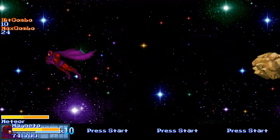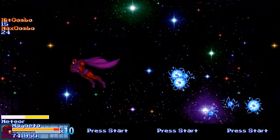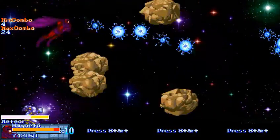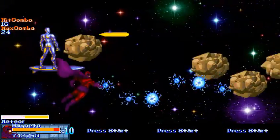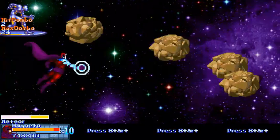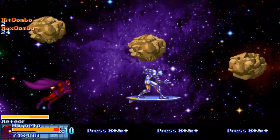Not even getting a bit of help in the second half of the asteroid zone from a special appearance by Silver Surfer does you any good, because his shots also can't destroy the asteroids and he spends most of his time getting hit. In some cases he even makes things worse when his shots slow things down in just such a way that makes it impossible to dodge without taking a hit or two, which does a lot of damage.